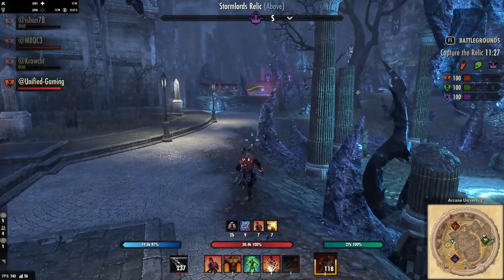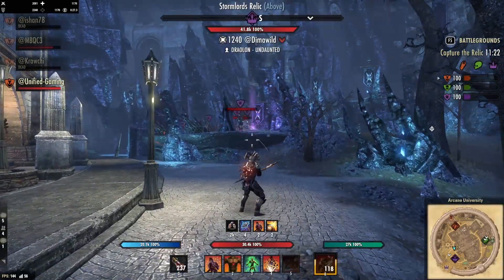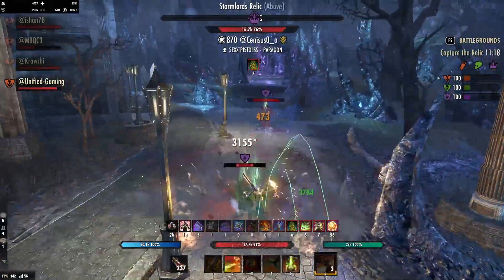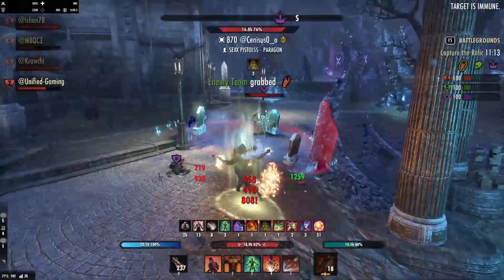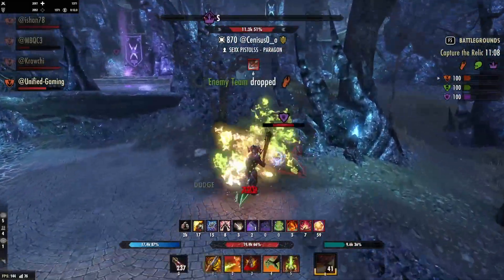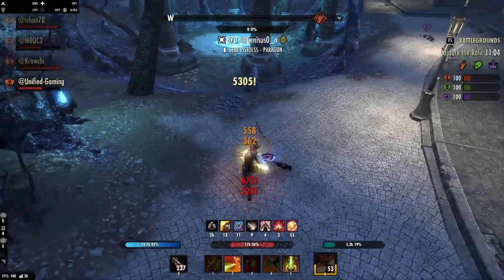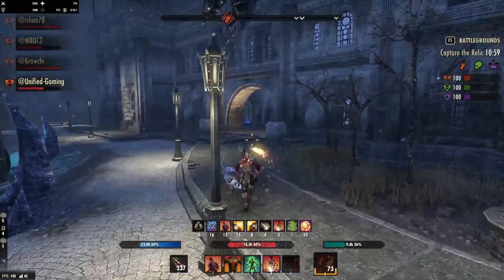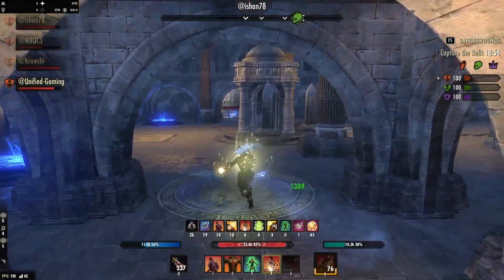The only thing really left to cover is should you be a Vampire or not. I was a Vampire originally on this build, but the downside is that you get loads of cost increases, and our sustain is pretty low as it is — so we can't really afford to run that reliably, just the passives and stuff. You do get more tankiness and it is really useful, but you have to sacrifice damage for that in order to fix the sustain. So if you find you're a bit squishy and want more survivability, I'd suggest going Vampire Stage 3 and changing a glyph or two to Stamina Recovery to help fix that.